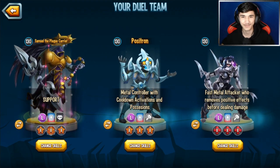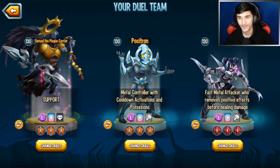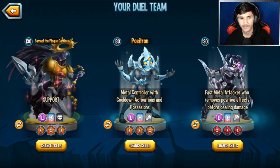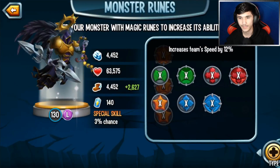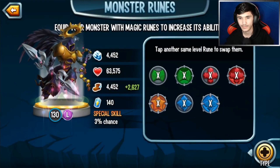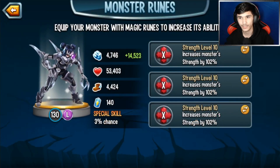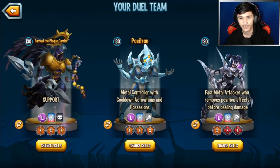All right, let's change the team. For runes, I would say all three speed runes on Sammy, and keep all speed on Positron as well. Team speed — Positron will be your main denier. And for Mack, just one rune. All right, should I start this? Here goes nothing.